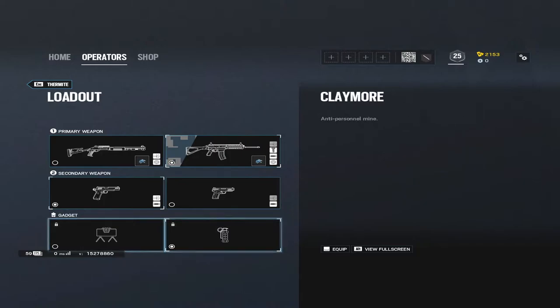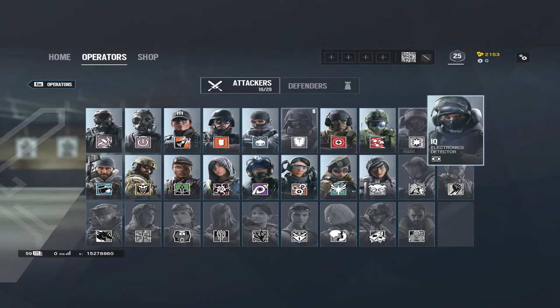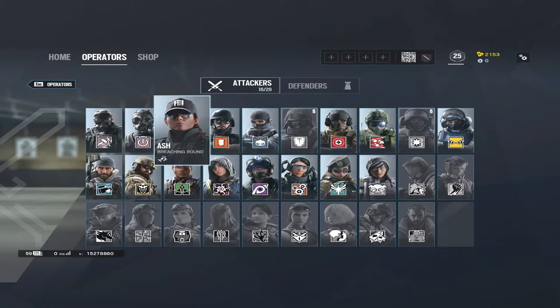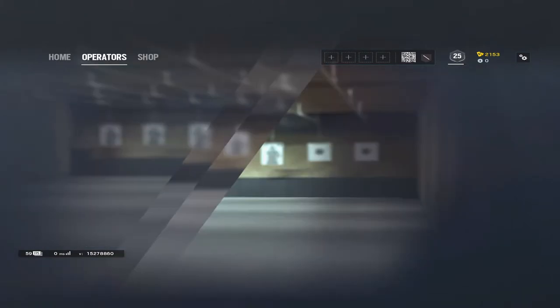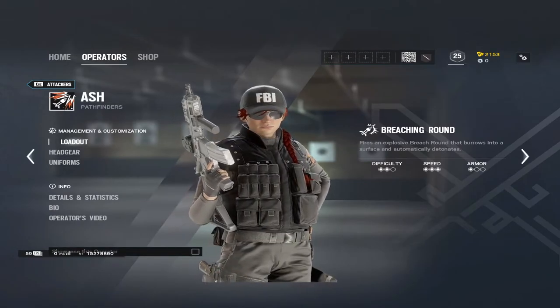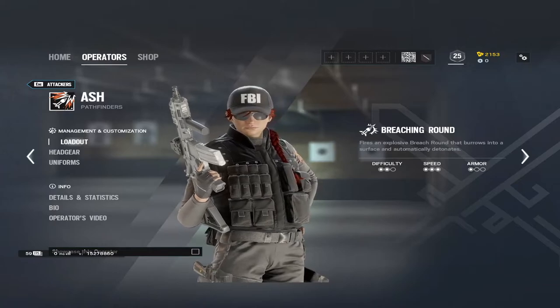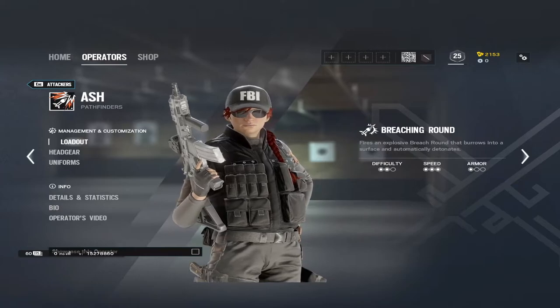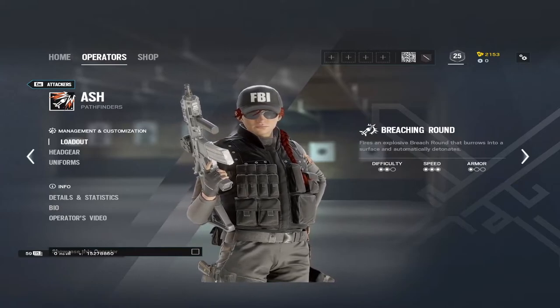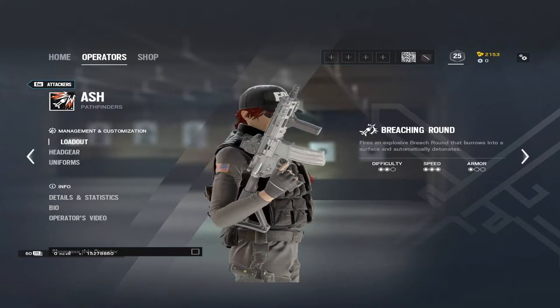For Thermite's secondary gadget, I take stun grenades, but claymores may fit your playstyle better — try both and decide. For the next operator I'd say either Ash or IQ. They do very different things. I generally don't recommend playing Ash at first because everybody plays her — she's just a fragging operator. She can't open reinforced walls or disable things; she basically just shoots people, though she does have a breaching round.